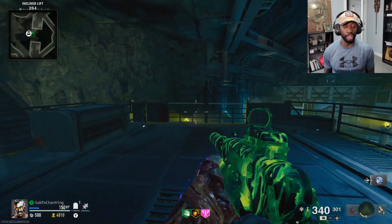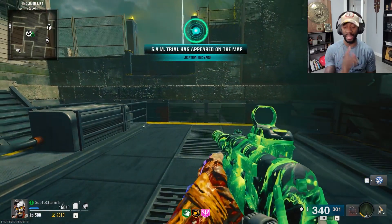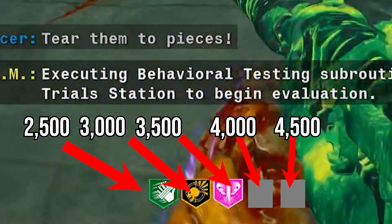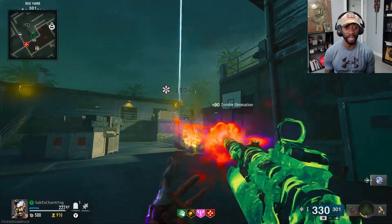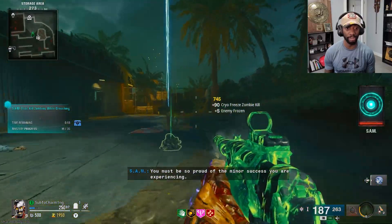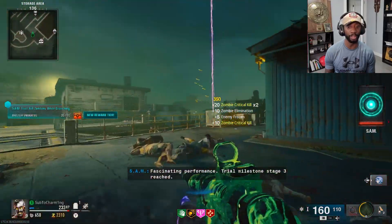It might be a little difficult to remember exactly how much each perk costs. The easiest way is to count up like this: I have three perks, so I count 25, 30, 35, 40, 45 — so 40 means the next perk is 4000 points and the following perk is 4500 points, meaning I need 8500 points. If you don't know the Deadshot trick, all you do is aim and spam the ADS button over and over — that gives you much quicker shots.